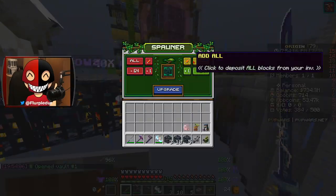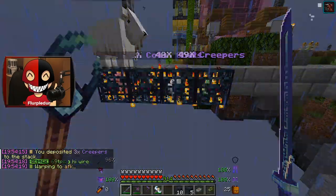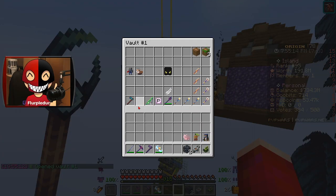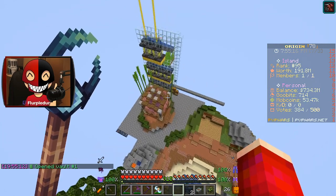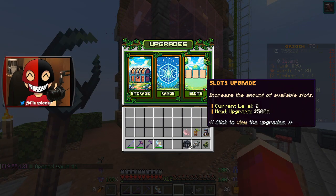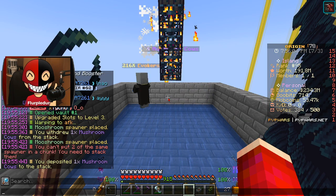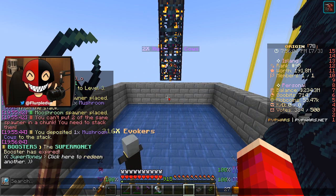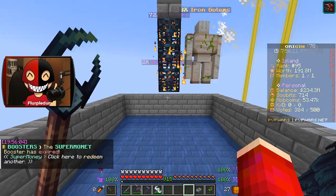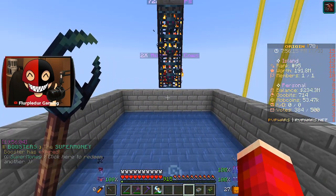We do have some spawners to place down — obviously creepers, and then witch and evoker, which actually are both for up here, which is pretty massive. We have a much better spawner put down in there. The number one thing we need to do is go ahead and upgrade the beautiful slots on this for 500 million. I'm gonna pause the recording and give it about 10 minutes, then check back and see just how much these guys in particular can make.